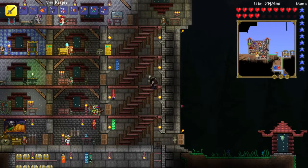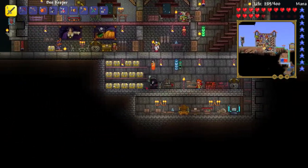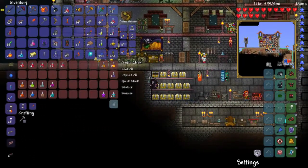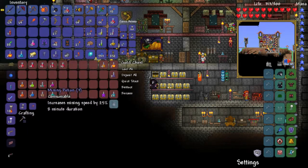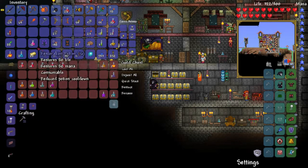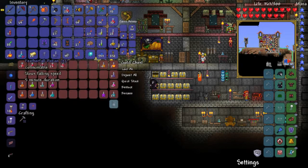There's one right here, but I need a gravitation potion. Do I actually have a gravitation potion somewhere? Invisibility, water walking, heartache... no. I don't have any gravitation potions. Well, crap. I can't get up there then.